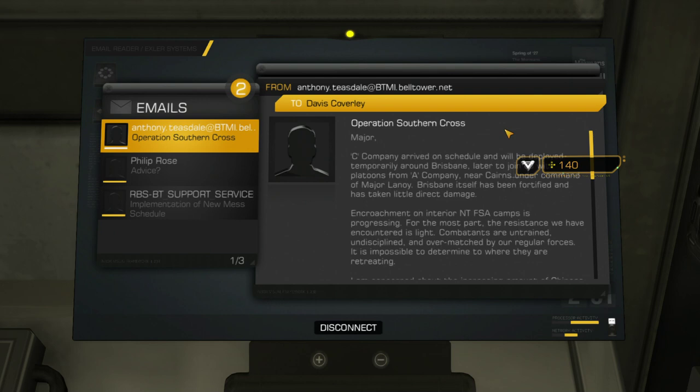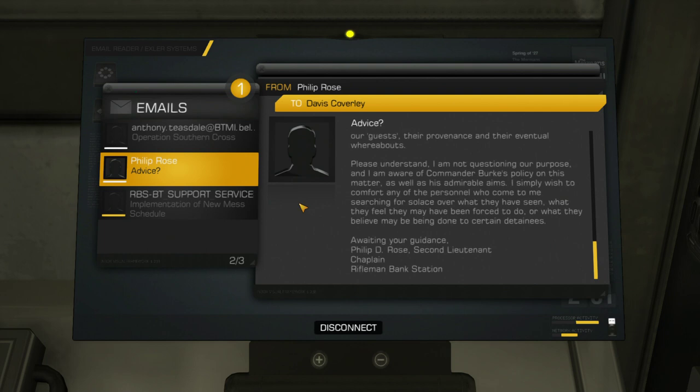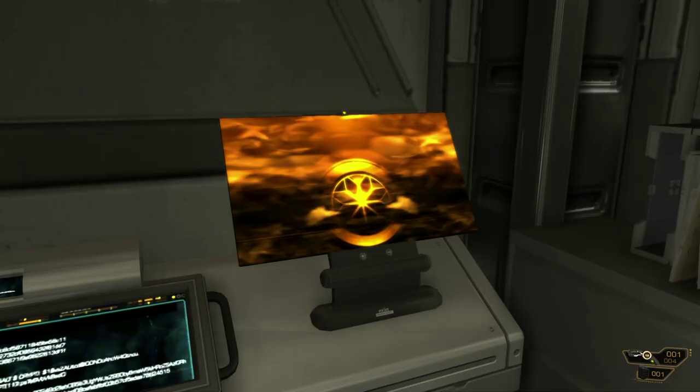We have two sides: the South Australia Federation, and the three states of Australia. Bell Tower is currently helping the SAF — the South Australia Federation — and that's what this email is about here. We also got some advice about unprivileged belligerents at this camp, as well as implementation of a new mess schedule, which is important for soldiers — they like to eat.